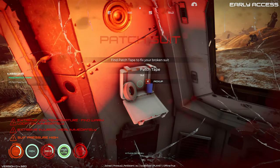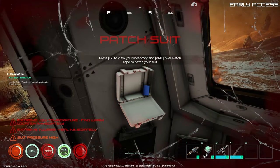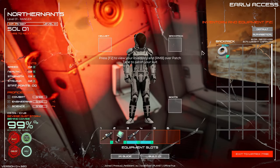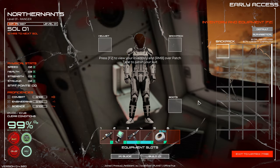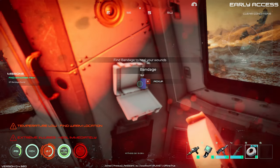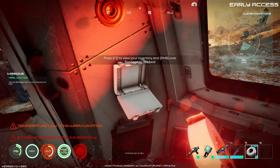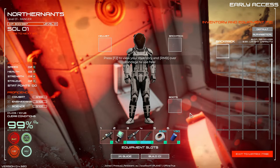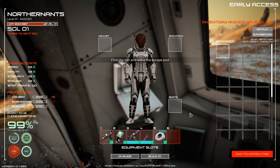I had changed my hotkey for equipping stuff to E instead of F. We're going to throw this into our hotbar, and now it'll grab the bandage. F2 is to get to your inventory. Vitals are now stable - that's good.